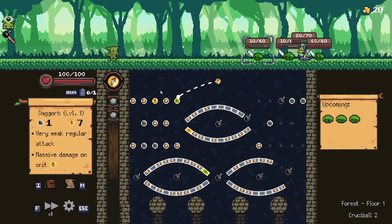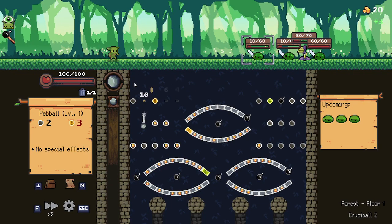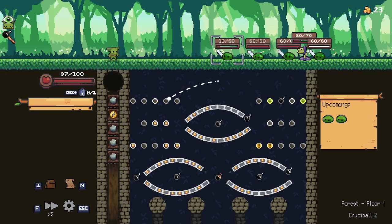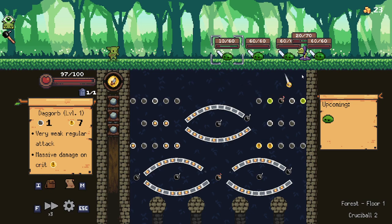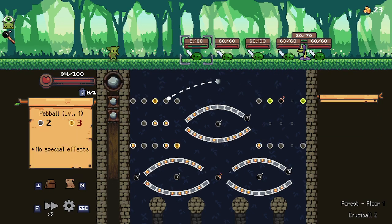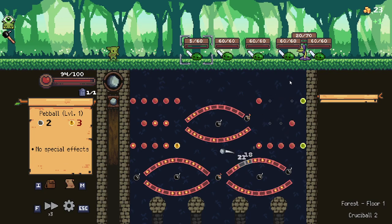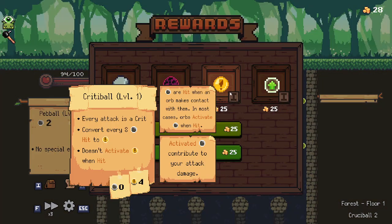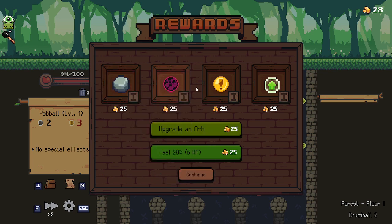You need to unlock him by hitting six slimed pegs. What am I doing? I'm playing so poorly. Let me just do that — you need to hit six slimed pegs.